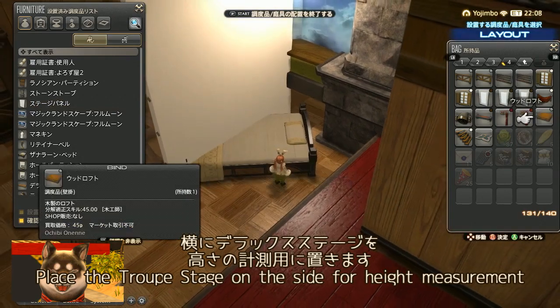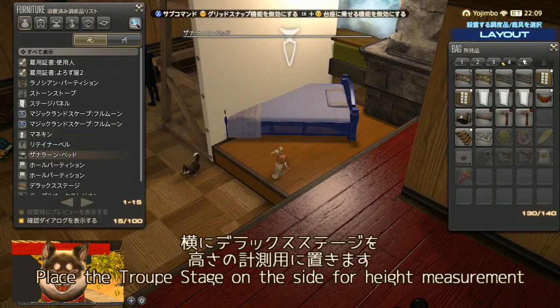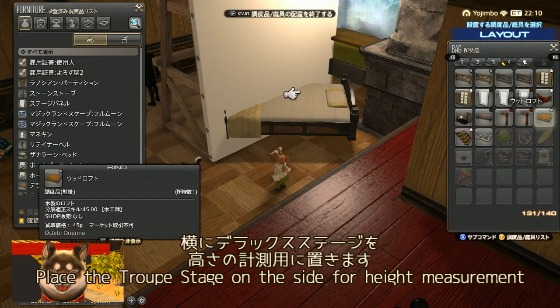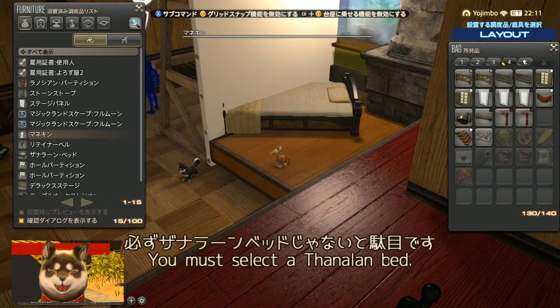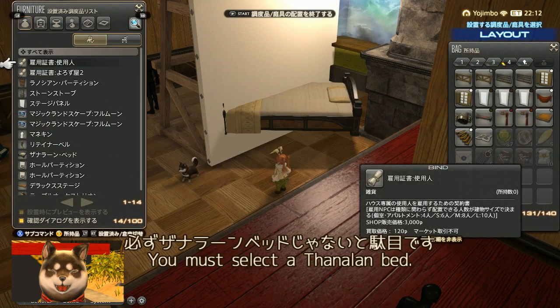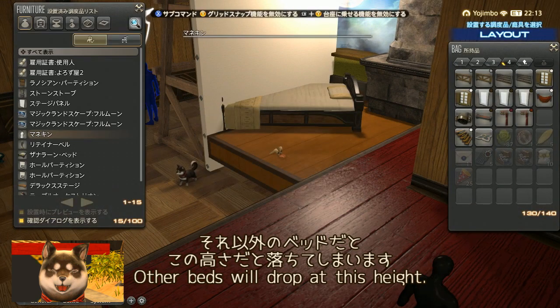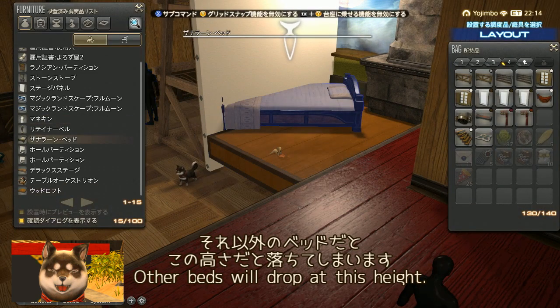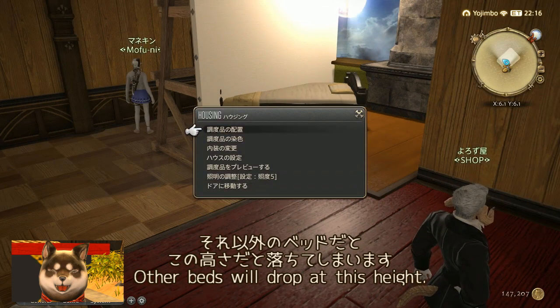I'll place the Deluxe Stage and check the shape, then place the Zanalan Bed here. I'll put a Deluxe Stage next to it as a height reference and float the bed the same way as before. It must be the Zanalan Bed specifically — other beds would fall at this height. The Zanalan Bed is the only one that stays floated at a low height.